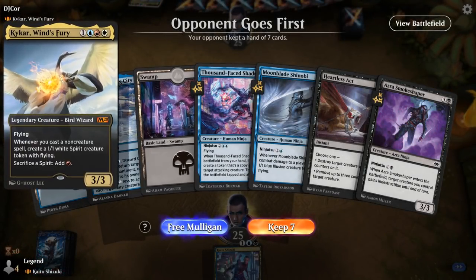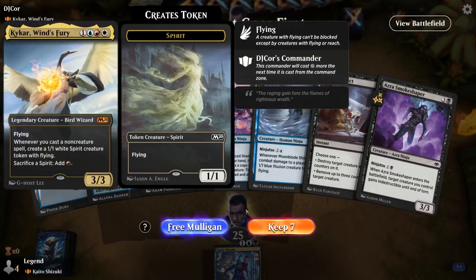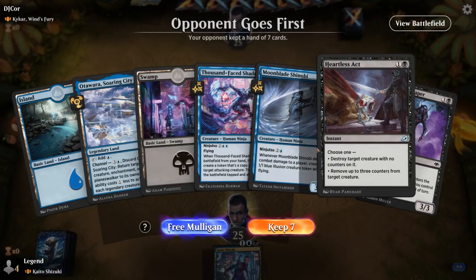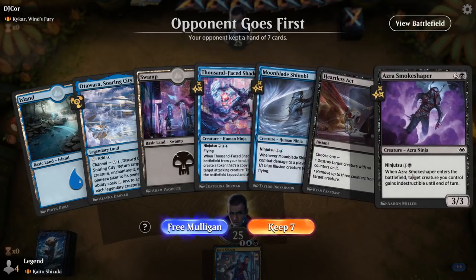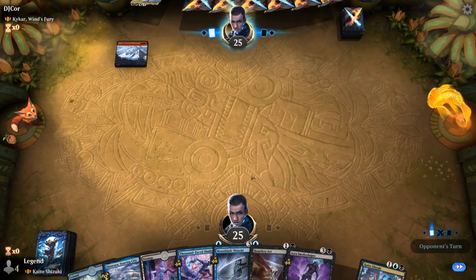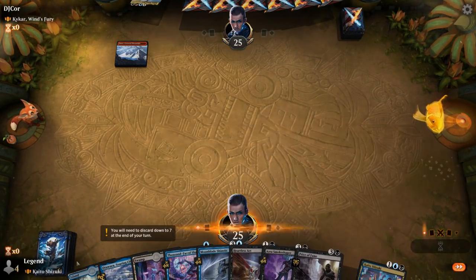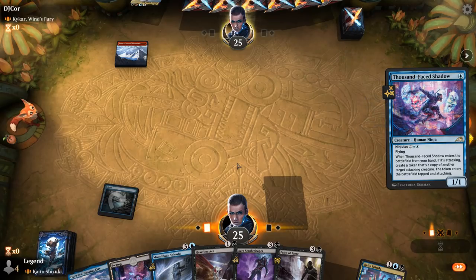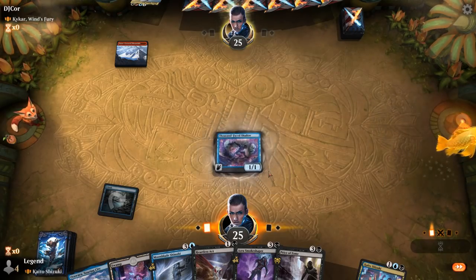Alright, we're on the draw facing Kaikar Winds Fury — Jeskai Spells. So it could be a tough matchup. Do have an answer to Kaikar, an early enabler, and a couple ninjutsu creatures — we'll see how this goes. Hopefully no early removal here, although the pause is making me think they're holding a Lightning Bolt.